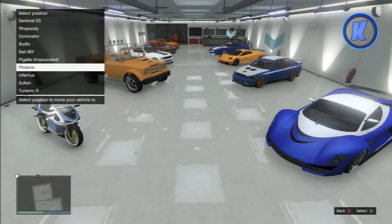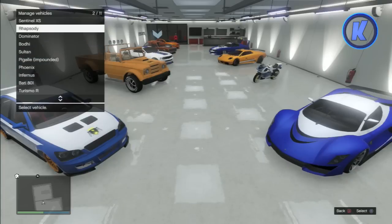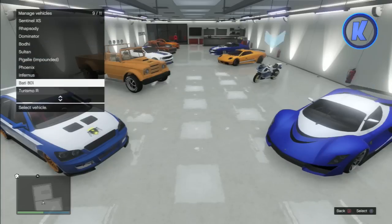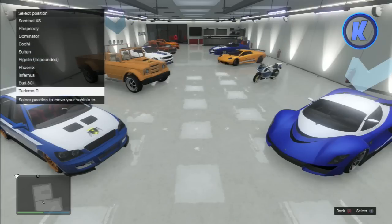Simply select the vehicle you want to move and then select where you want to switch it to. If there's an empty spot it'll go there; if it's occupied they just switch places. So you can put your vehicles exactly where you want them to make the ultimate living experience in your GTA Online garage.